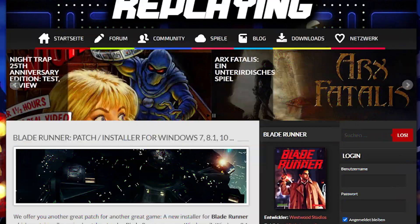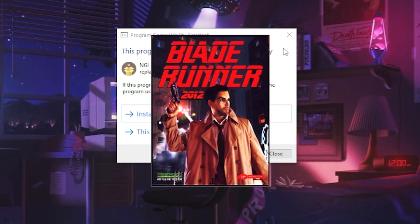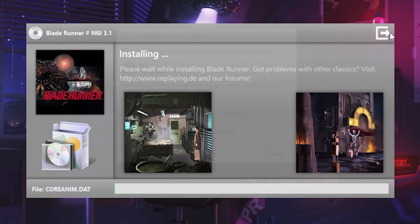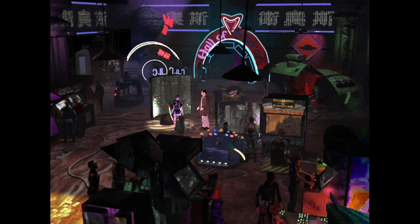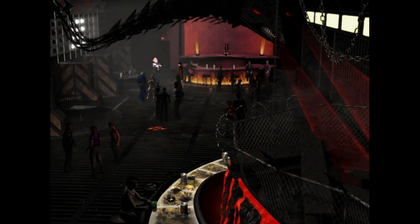Modder Replaying has created the Blade Runner alternate installer, which basically takes everything and installs it on your computer. It's its own installer taking all the information from all four discs of Blade Runner and installing them on your PC. It actually allows you to play it on Windows 7, 8, and 10 — I haven't tested on 11, but it should be fine. On Replaying's site, a file called HDFrames.dat allows you to copy and paste it into the directory, and it makes Act 2 and 4 a little bit easier to play and makes some sprites and images a lot more visible. It's absolutely a necessary component if you want to get this version of Blade Runner running.